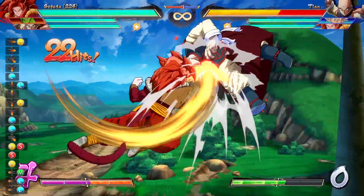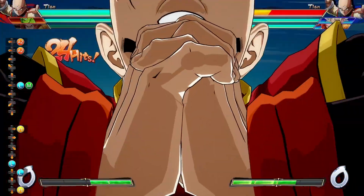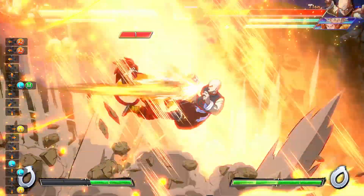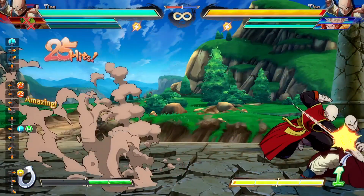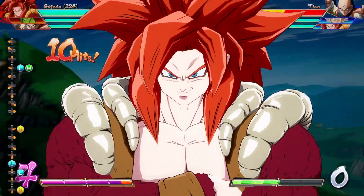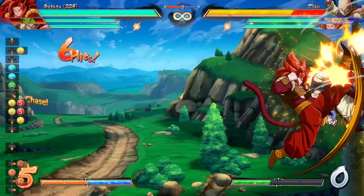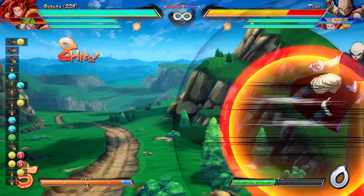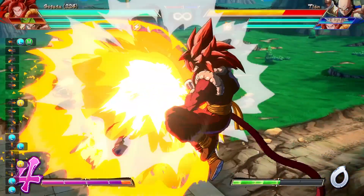The two main things to keep in mind when doing this corner setup are the height and the sideswitch. Without the proper height, Gogeta will not fall from high enough to prevent your opponent's body from moving forward. The sideswitch is important because Gogeta's level 1 is designed to always appear behind your opponent, so you need to sideswitch the opponent while high up in the corner in order to get the correct setup.